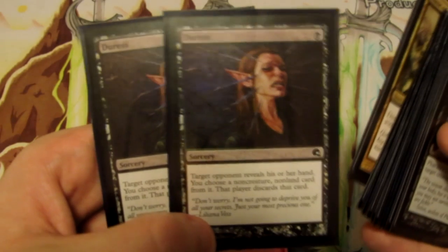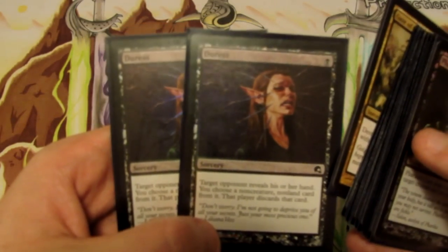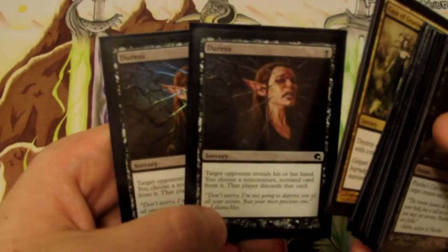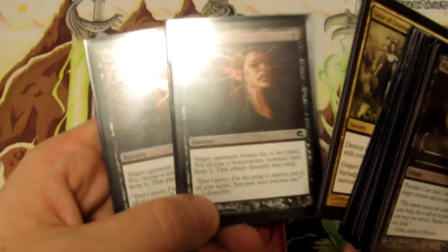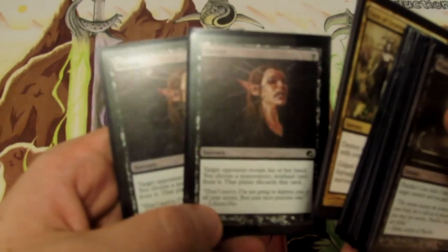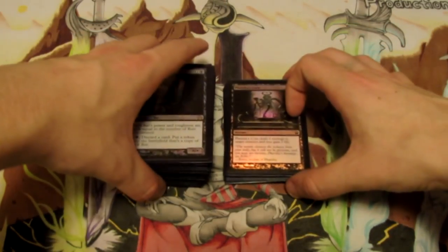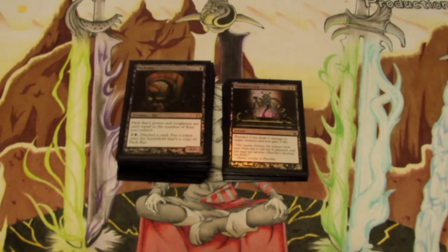And two Duress for matchups where our opponent is playing a lot of non-creature spells — planeswalkers, powerful removal, and similar cards. Especially good against black-red midrange, Esper Control, blue-white control, and any other control decks appearing in the meta right now. So that's the main board and sideboard for black-green 50 Shades of Grey Merchant. The entire deck list is down below — if you have any questions please leave them in the comments, and if you enjoyed this video please like and subscribe to the channel for more Magic: The Gathering content. Until next time, peace out.